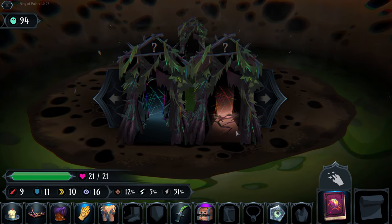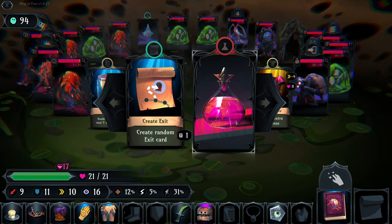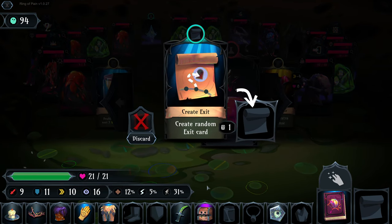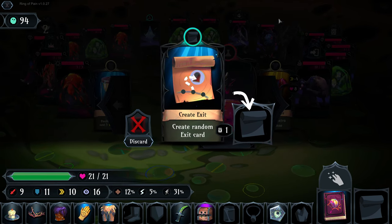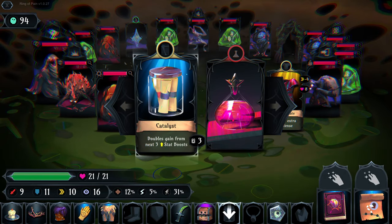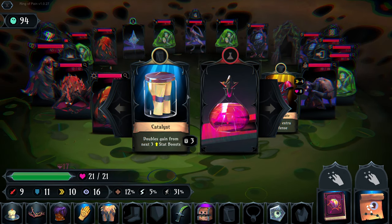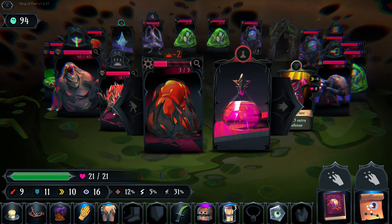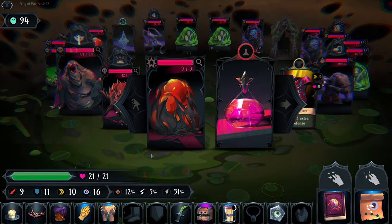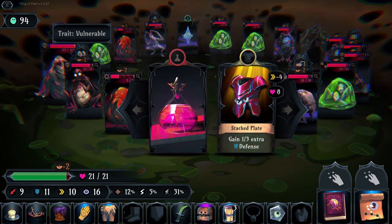We take the dark cracked path - Instability. We have a scroll here great for dangerous situations: we can create a random exit card. This one will double our gain from the next three stat boosts. I've not encountered this guy before - he's going to stomp and I don't know what that entails.